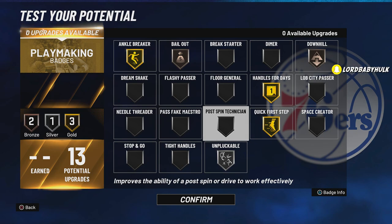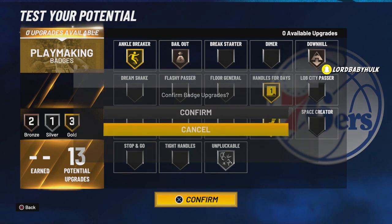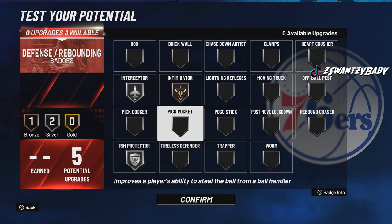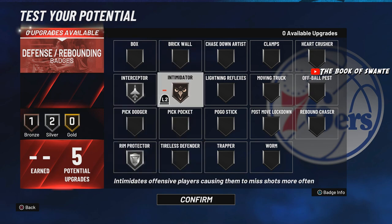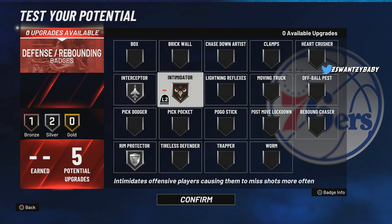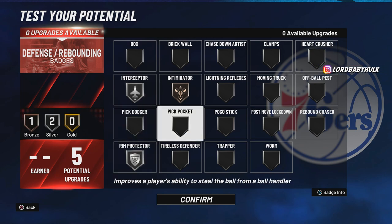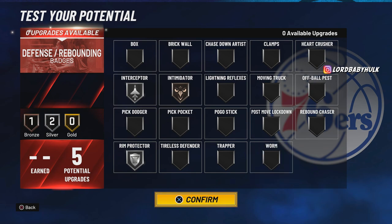I'll probably rock these badges right here for playmaking. I'm gonna be in the corner going for picks. For defense — Intimidator, Rim Protector. I might do Gold Intimidator and Bronze Interceptor, or Bronze Interceptor and something like that. I'm gonna test this out. I might even try Intimidator, Bronze Rim, and Gold Interceptor. We gonna see though, because I'm 6'5" with max wingspan, so I'm gonna be getting some interceptions. But yeah, that is the build, my boy.